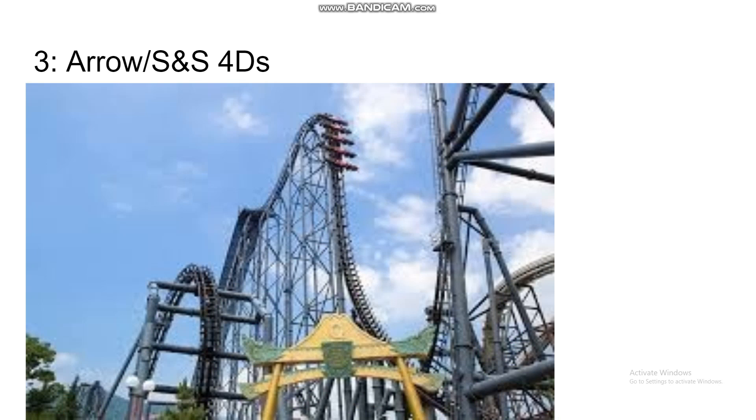Number three, we've got Arrow slash S&S 4D coasters. Arrow built one, and S&S picked up where they left off. Being a 4D coaster, they obviously have the flipping, but combine that with the track twisting and turning in every direction with insane positives and whip, and you've got one crazy ride. It doesn't matter that these rides don't have great pacing or any airtime — they're super unique and bizarre, some of the craziest rides out there, too much to handle for some people, and that's what I want.